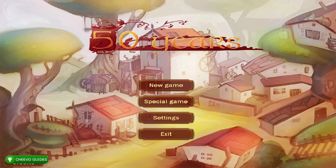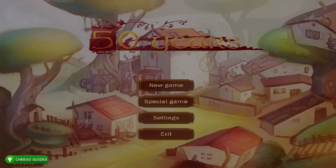What up guys, this is Chivo Guides back here again with another achievement guide. Today we're going to be focusing on the 4000 gamerscore update for '50 Years' on Windows 10. Over the last weekend this game received two updates: the Xbox version got updated to 5000G and the Windows 10 version got updated to 4000G. In this video I'm going to be showing you guys how to get from 3000G to 4000G in the Windows 10 version.